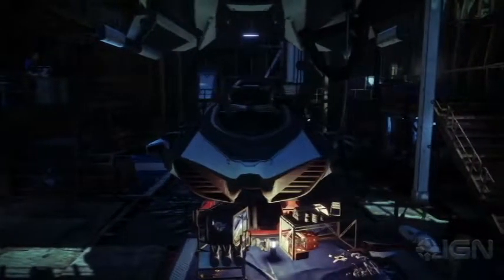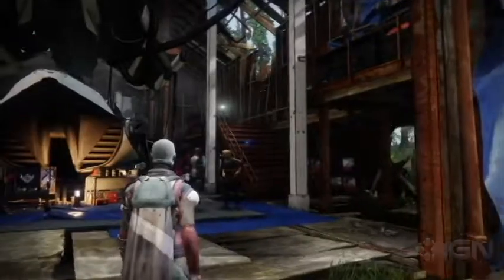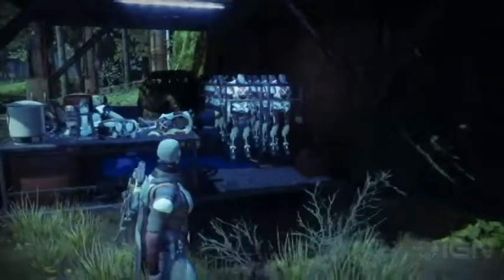Next they moved up to the hangar, where ships are coming in and out. They said it's also where they're building weapons. They gave us a quick hint of Shax's robots — it looks like he's building an army of robots to help during the fight, which could be a quest line. They didn't go into it much, just gave a quick glimpse.